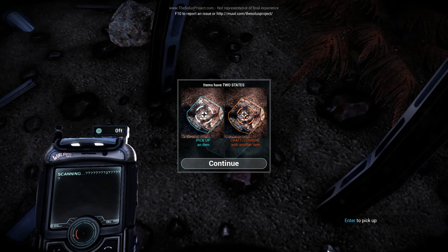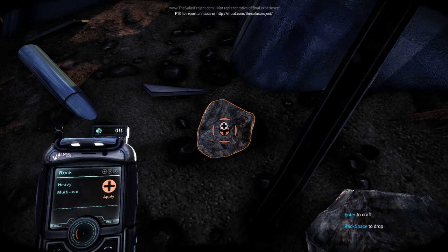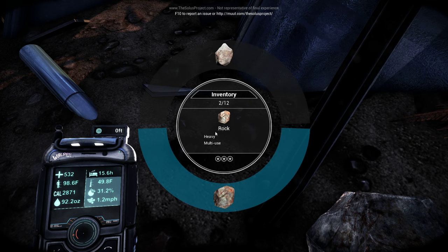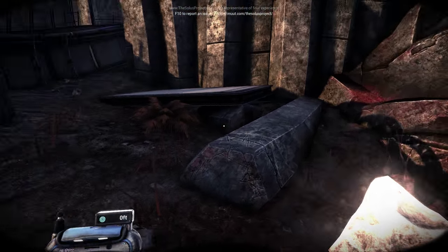Anything with items has two states — picking up an item is blue, and orange is to craft an item with another. I crafted something — a sharp rock. That's neat.